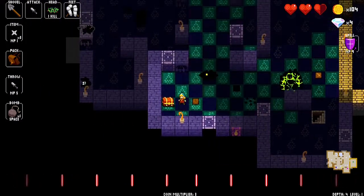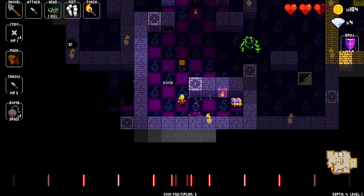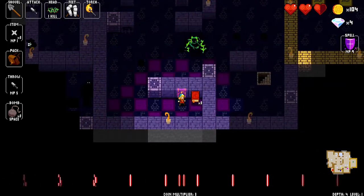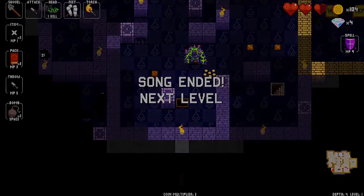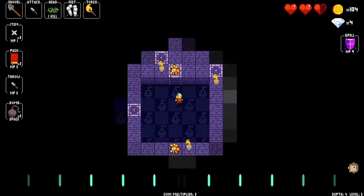After you have killed the miniboss you don't need to worry about the trapdoor room. Torch is nice, so I'm just going to explore it a little bit and get some chests. There's a trapdoor but no more fighting arena.